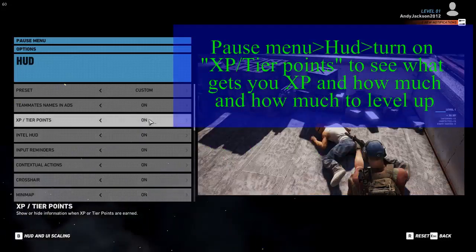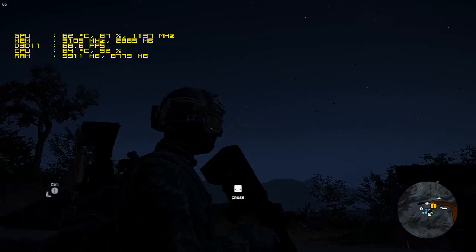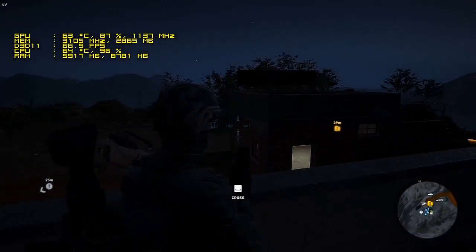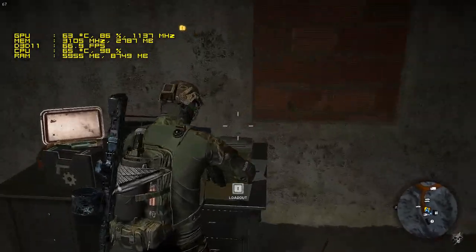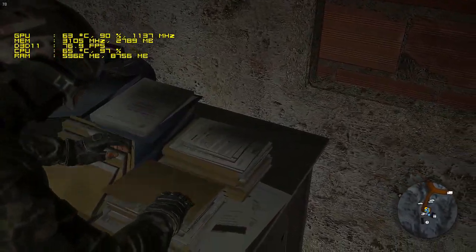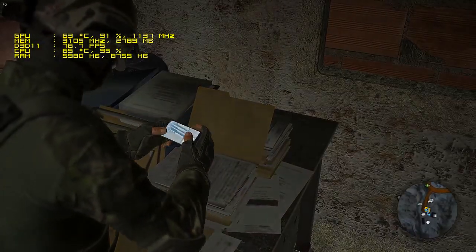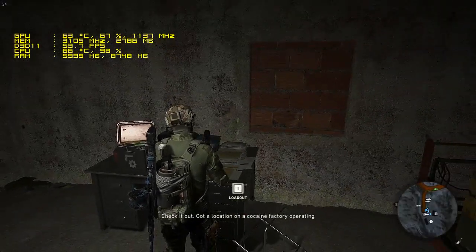The default in the heads-up display does not have XP points turned on, and it helps you to tell how much XP you get for each thing you do. The yellow folder is major Intel and lets you know of new missions to do in that area. There will be numerous missions in each region, and you're going to have to get yellow folders to open each mission area. Sometimes you can open a mission area just by coming near it in the region.